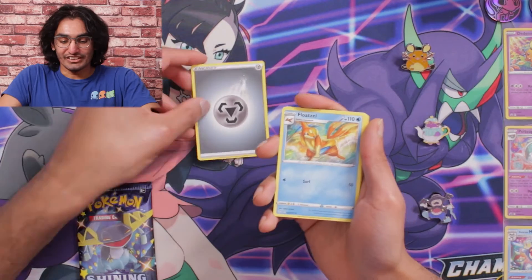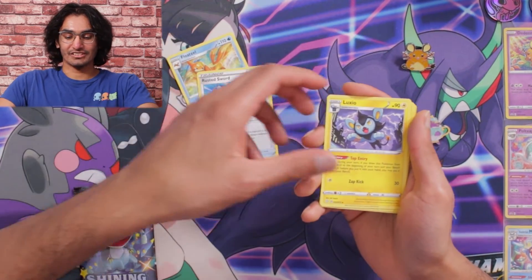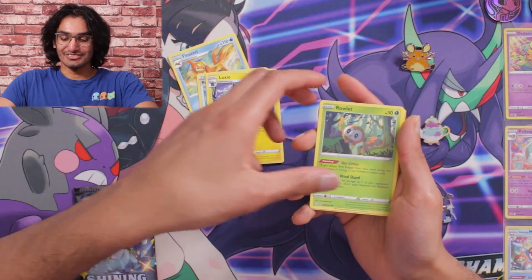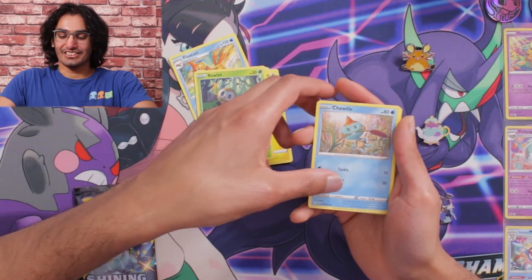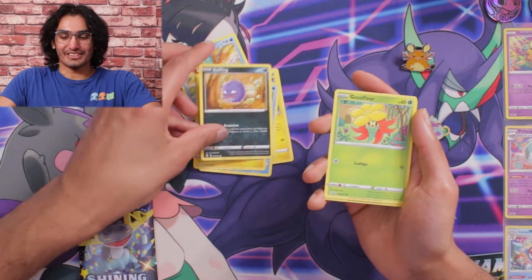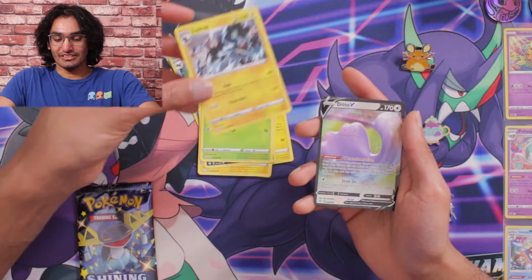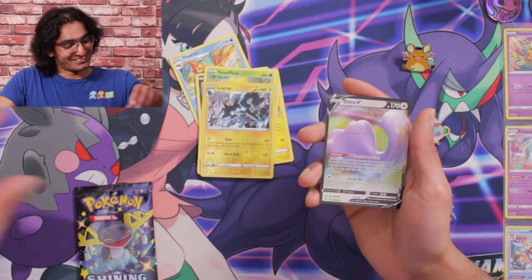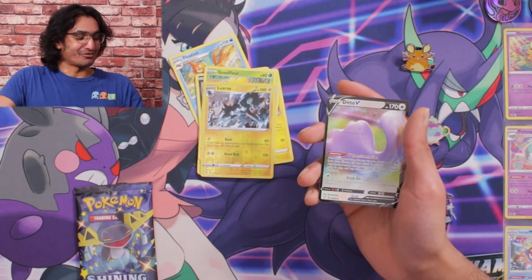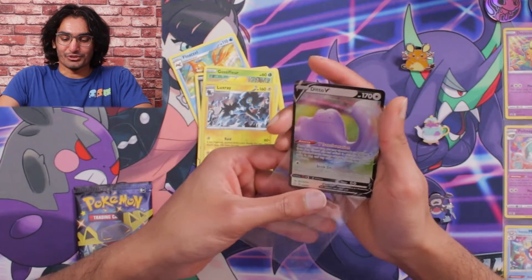We got a Steel Energy, Floatzel, a Rusted Sword, a Luxio, a Roulette, Trudge, Morpeko, Koffing, Gossifleur, a Reverse Holo Luxray, and then we got another Ditto V. That's interesting — in this set we've been getting a bunch of Ditto Vs. I always like Ditto — he's a cool Pokemon.